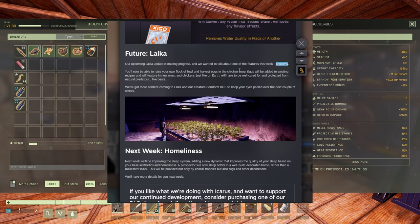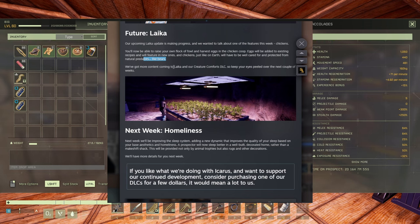Chickens are coming! You'll now be able to raise your own flock of fowl and harvest eggs in a chicken coop. Eggs will be added to existing recipes and will feature in new ones — so they will be modifying existing recipes, which might force you to get chickens. Chickens, just like on Earth, will need to be well cared for and protected from natural predators like bears, so more base attacks — amazing with the nerve spikes.